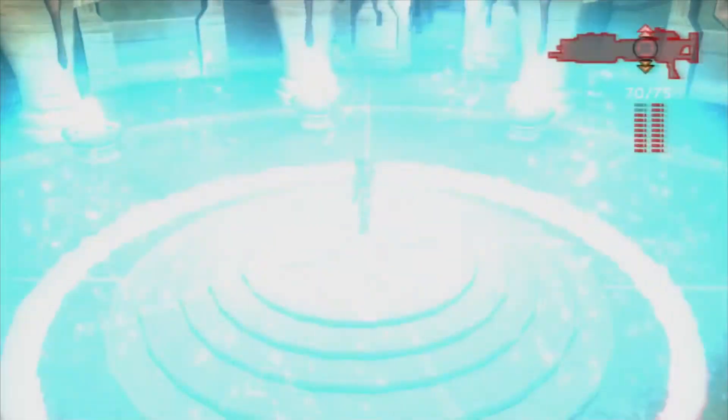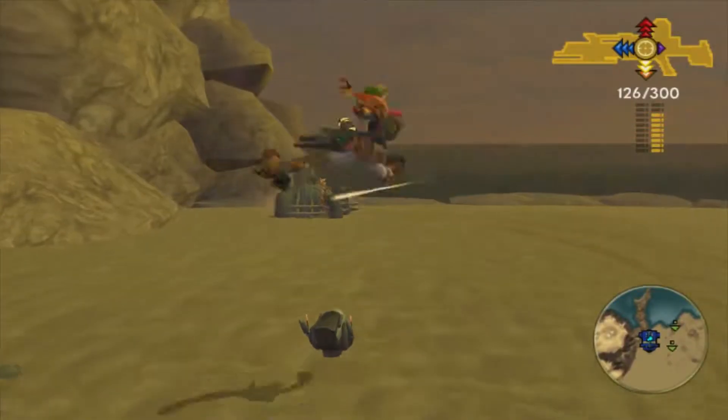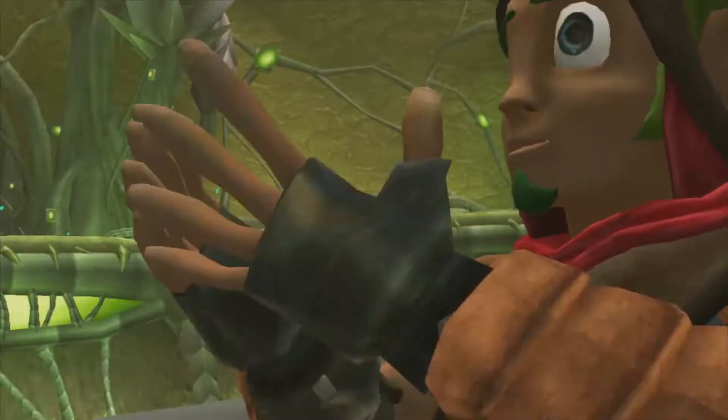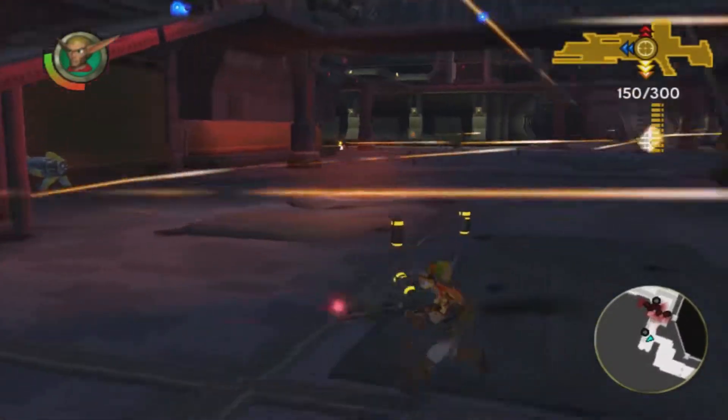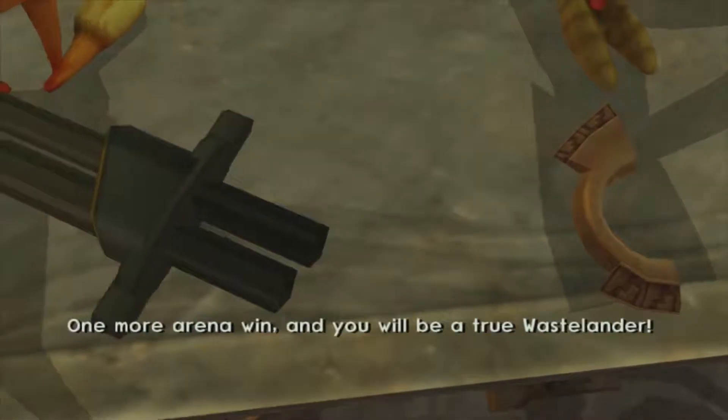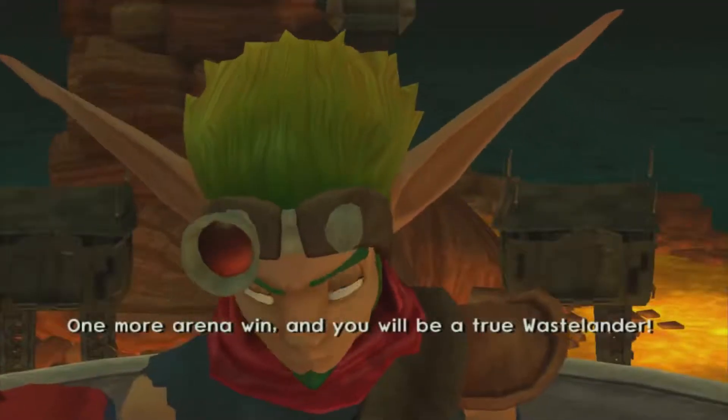The red gets an area of effect weapon and a grenade launcher, the yellow gets a reflective blaster and a UFO, the blue one gets a laser beam and a homing weapon, and the purple one gets an anti-gravity gun and a screen nuke. The reflective blaster in particular breaks the game in half. The extensions are acquired throughout the story, and you get the game-breaking one not long after starting the game.